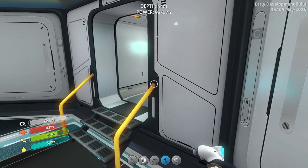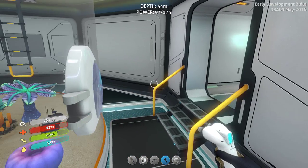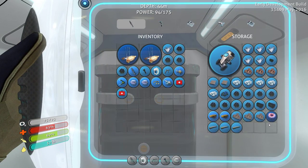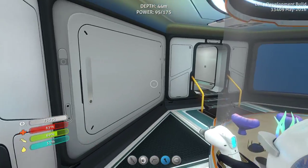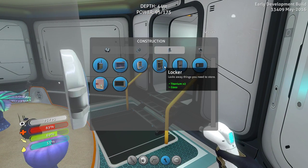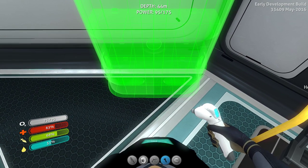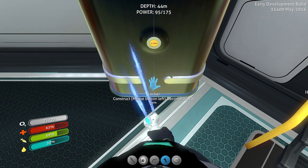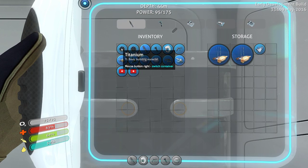Maybe I'll just make another storage locker. Do I have glass? Yes. Where am I gonna put this locker? I'll put it over this guy — no, I need it near the entrance. I'll put a storage locker right here. I think we can put two, maybe three, next to each other. There we go.